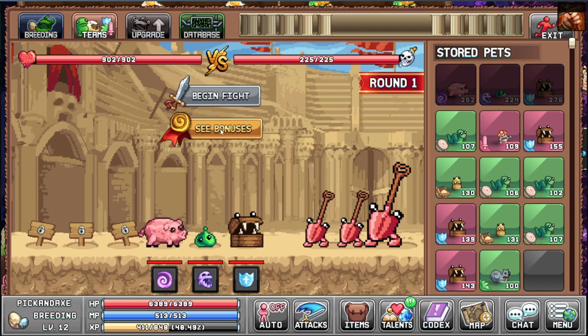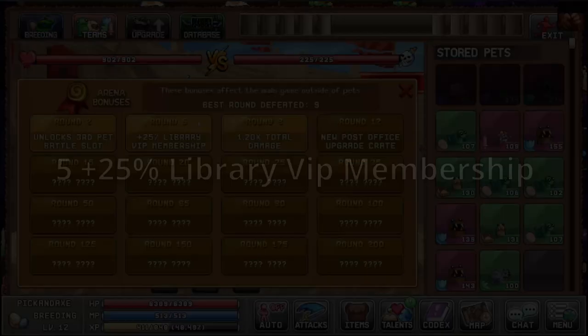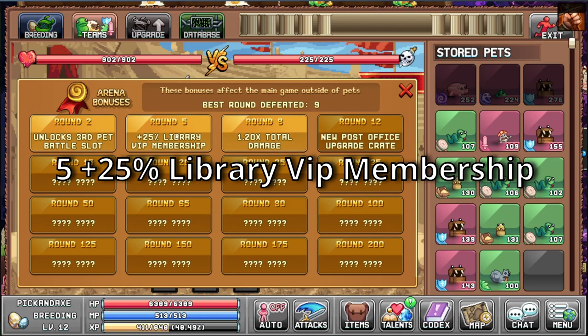Whenever you reach a certain round you unlock a new bonus. At round 2 you get a third pet battle slot. At round 5 you get a 25% library membership, which is a small building next to your library where you can buy star talent books.